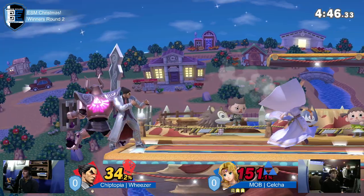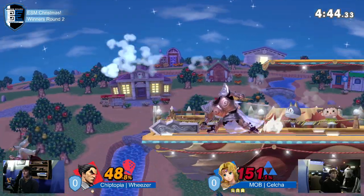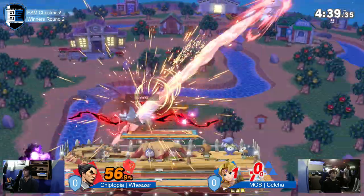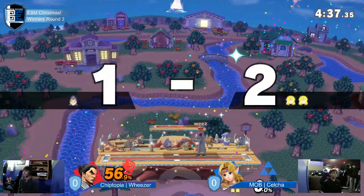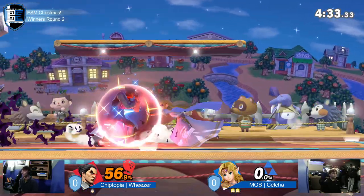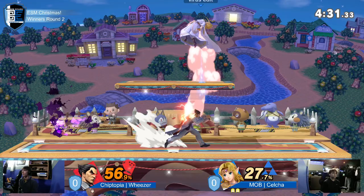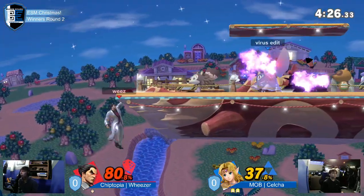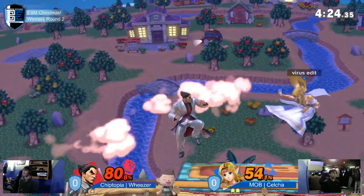I've seen this situation before — Celso just sets it up and repeats it, locks it down. This is the character and this is the gameplay, and everyone is seeing it right here right now. Weezer showing signs of life in game one, coming out with that Dash Attack. The Electric is coming out — 37%. Not too much for Kazuya. Now Celso comes immediately right back with the F-Smash. Look at the punishment.